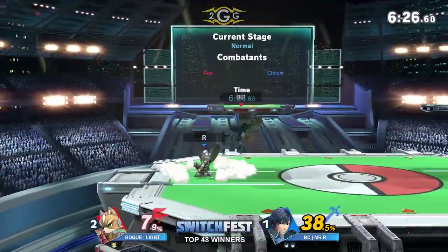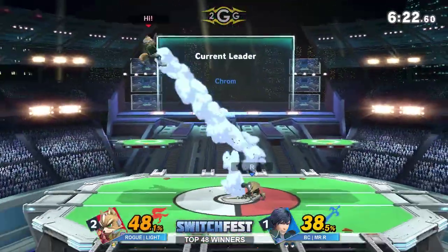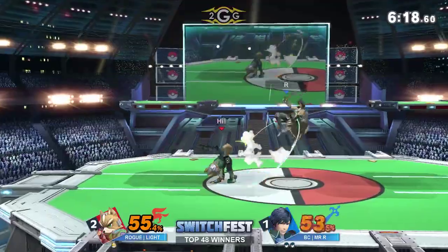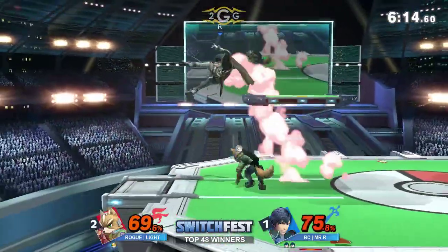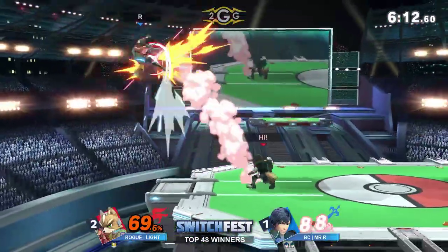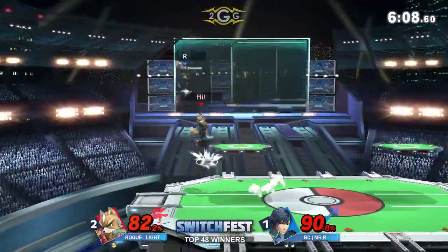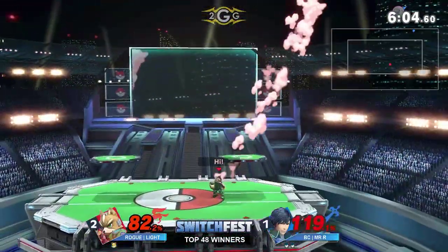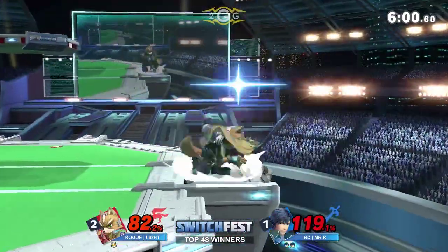Good stuff to Mr. R — that's going to extend his lead exponentially. And there's the up-B out of shield, finally making good use of it. Jab — not able to convert much off it. But if he's able to land a couple more of those, it's going to be bad news for Light. Light lands an air into an up smash — not enough to take the stock. That almost did it too.